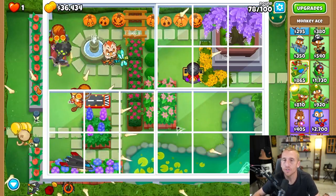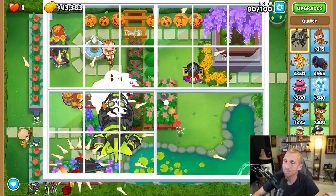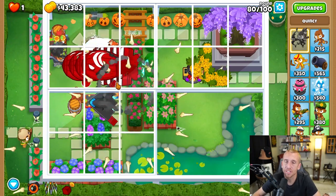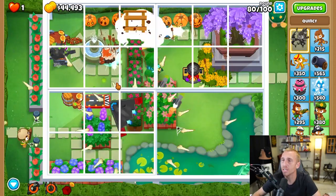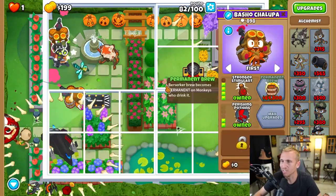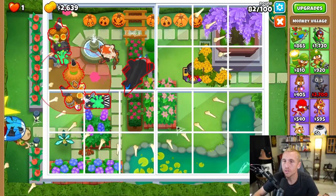That's all camo and you're good. We would be able to get our Sky Shredder during this round, but unfortunately our garden is covered, so we're going to use Quincy's ability to help pop things open. Once they're all done and the balloons are down, we'll use our second ability to clean everything up, and now we can easily buy our Sky Shredder. Then grab Stronger Stimulant and Perishing Potions for both alchemists.